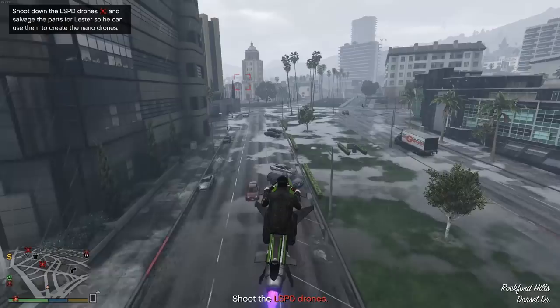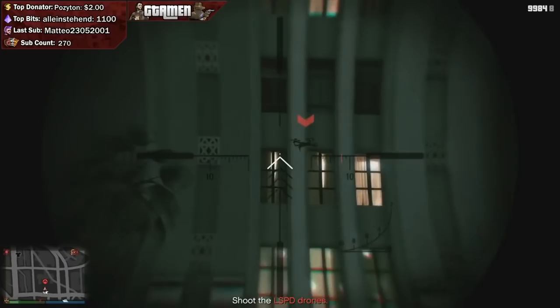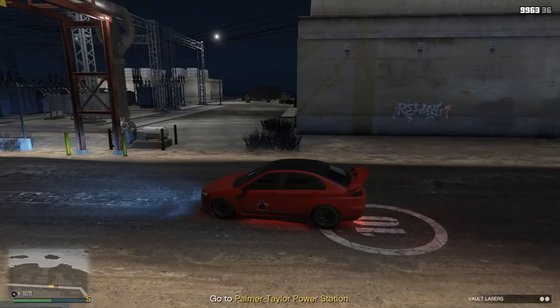For the nano drones, you can use lock-on missiles, a heavy sniper, or any assault rifle to shoot down the drone. If you're using lock-on missiles, make sure you have enough distance from the drone so it doesn't miss. If you're doing this solo, you can pick up all the drones by yourself before heading back to the arcade — there's no need to constantly go back and forth.